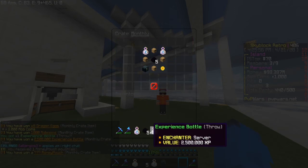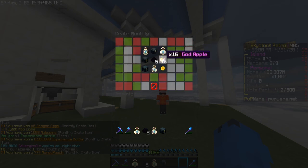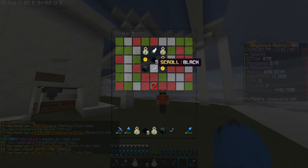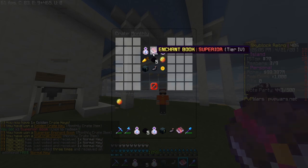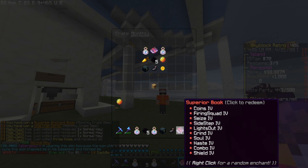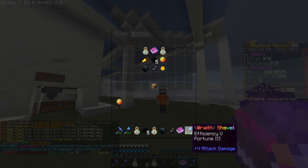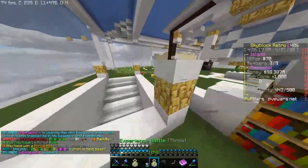Oh, XP. Wait — dragon eggs? That seems pretty OP. Wait, what's that? Money pouch. Black scroll? That's pretty nice. Stat track? Not the best. Superior book? It's like a redeemable book, okay, I get that. And — oh, portal pet. That kind of sucks, but I'll take it.